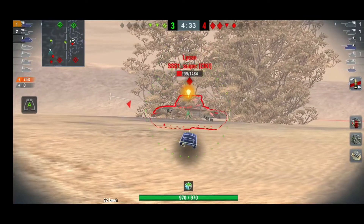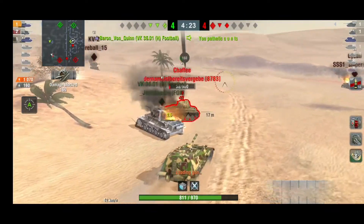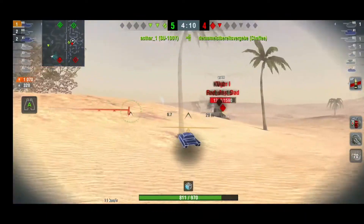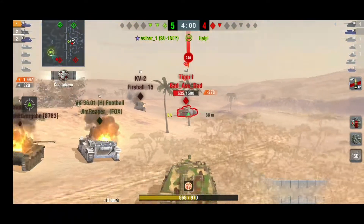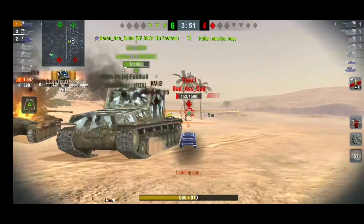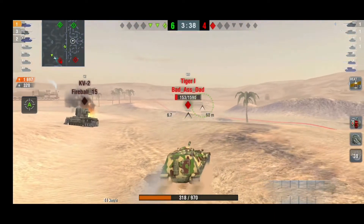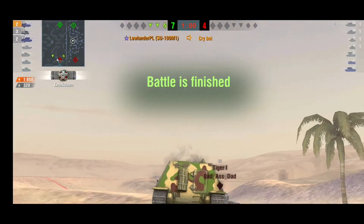I used the gun elevation to kind of create gun depression — it's great at distance if you snipe from the back. But if you're sitting in front there's no way to survive on the side of a hill facing the enemy. Now we're facing a bottom-tier medium and bouncing shells — the armor is trollish as I said. The Tiger I was doing a brilliant job, I wasn't able to pen him for a while. We had three tanks left and he was our last enemy, playing brilliantly. I was getting pushed to two-shot territory.